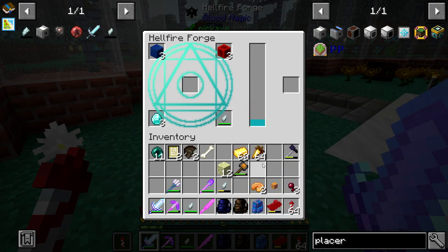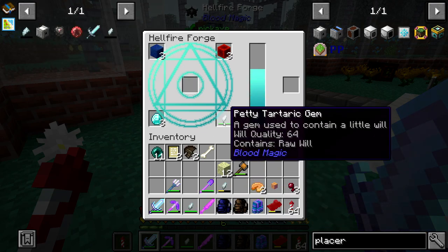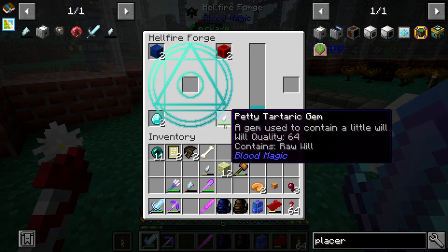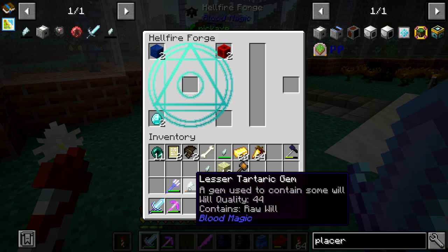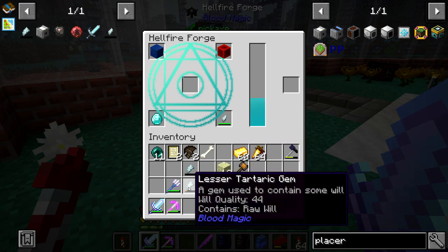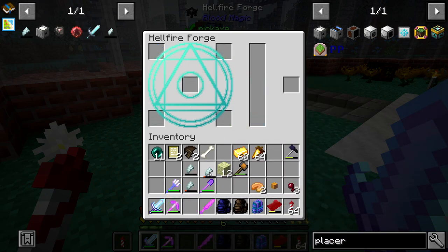Wait, I thought this required will there. It must be using the will out of the gem itself. So this won't work - I was putting it in the wrong place. So yeah, you don't have enough will. If I put this there it's going to use the will out of that - I see how this works. And then we can put this one here and we'll get another one, perfect. Could we even go to the next level of gem?